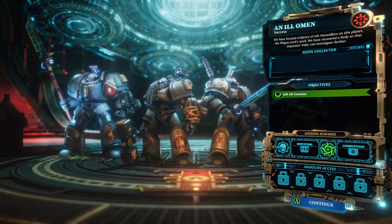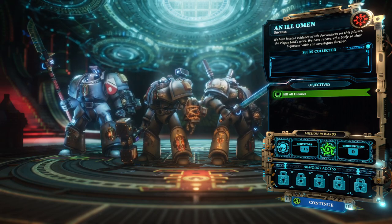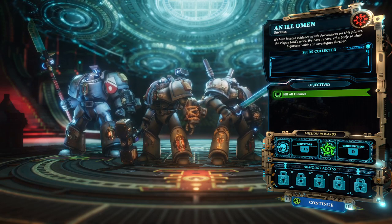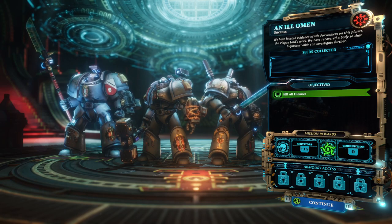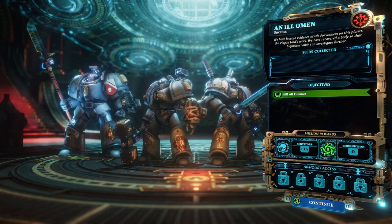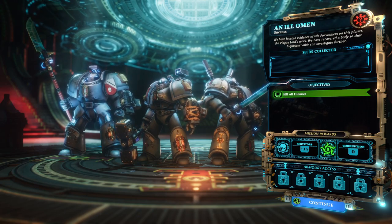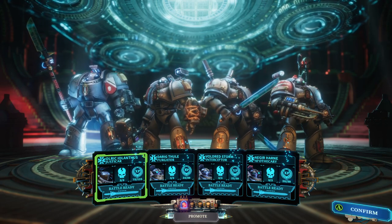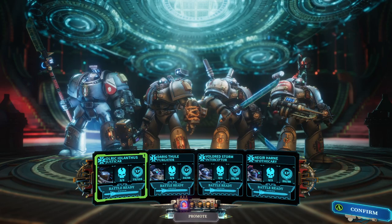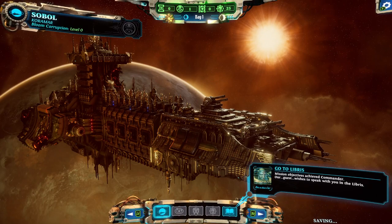Mission summary: located evidence of vile Pox Walkers on this planet — the Plague Lord's work. Recovered a body for Inquisitor Vakir to investigate. Seeds collected: none. All enemies killed. Mission rewards: plus 15 Servitors, zero corruption, no Armory access. Pretty uneventful in terms of rewards, and nobody got promoted.